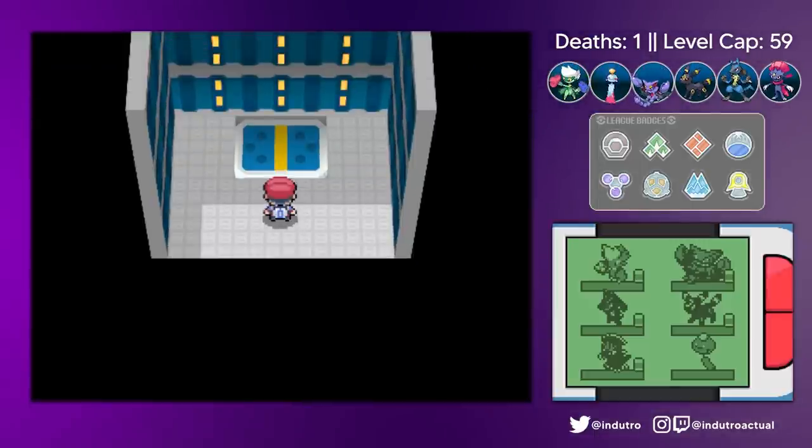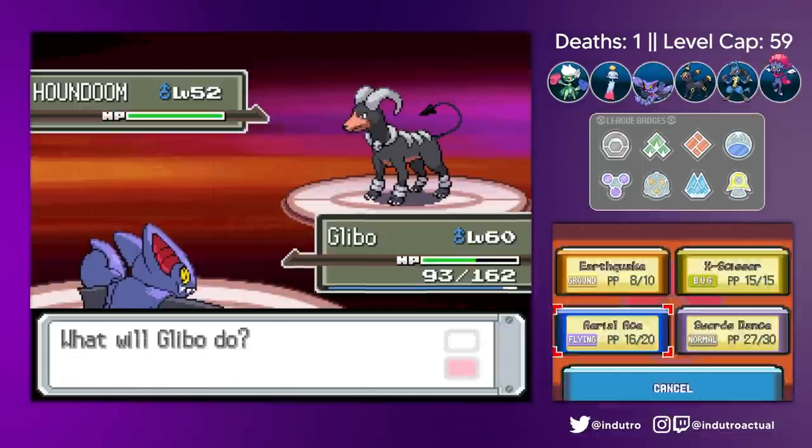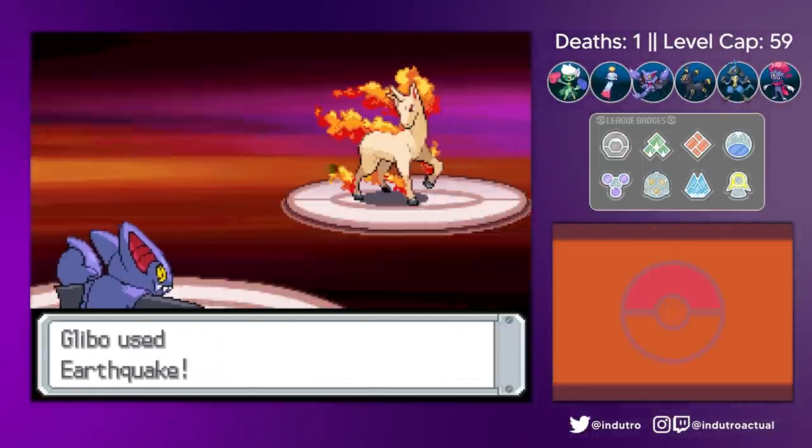Glybo stacked another set of Sword Dances and decimated everyone with Earthquakes. This Pokemon is a godsend.